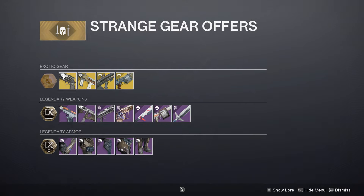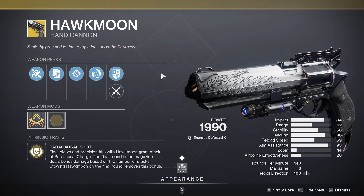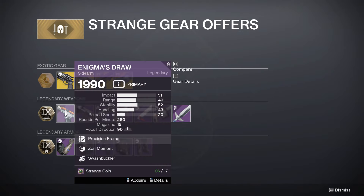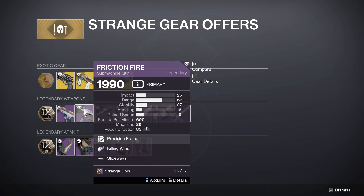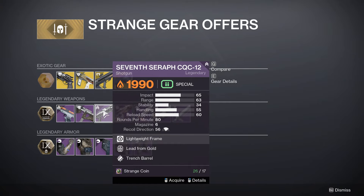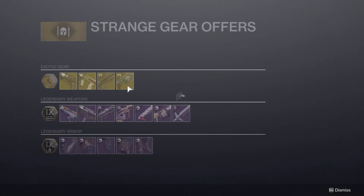After that, we have a Hawkmoon with Snapshot Sights — not super excited about this, no thank you. As for the weapons here, Enigma's Draw with Zen Moment — no thank you. Friction Fire with Killing Wind and Slideways — eh. Then we have a Lead from Gold, Trench Barrel 7th Seraph. This was a pretty good roll when it could make Warmind cells, but nowadays it's just not what you want.